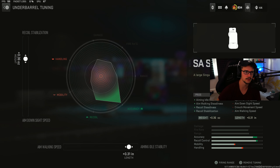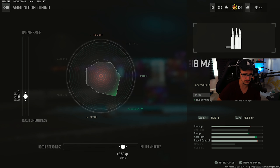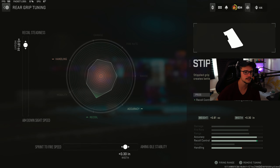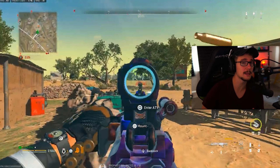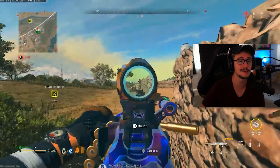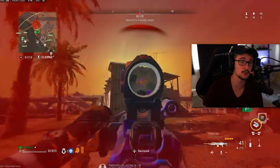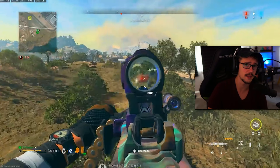I have the SA Side Grip tuned for recoil stabilization and for aiming idle stability. I have the 338 High Velocity ammo so this thing can be hit scan, cross map — tuned for bullet velocity and for recoil smoothness. And I have the Stiff 40 Grip tuned for recoil steadiness and for aiming idle stability. This build does not have very much recoil, but in comparison to the Lachman and the SO, it is going to be a little harder to use. But if you hit your shots, this thing puts people down in like 600 milliseconds. It absolutely vaporizes any other gun on this list — that is why it is our wild card.